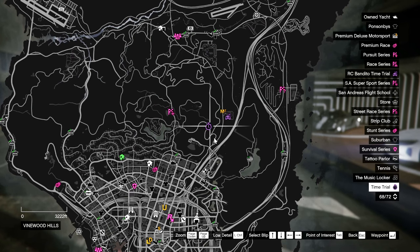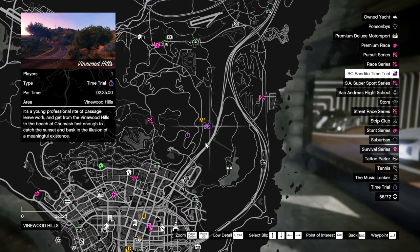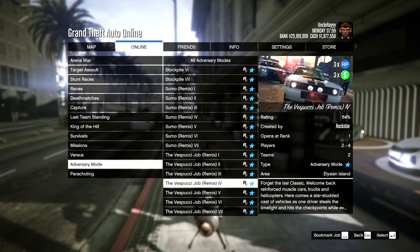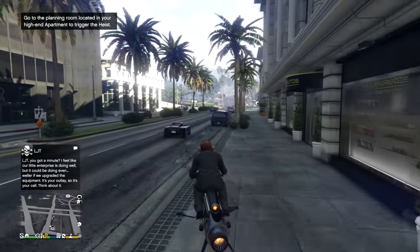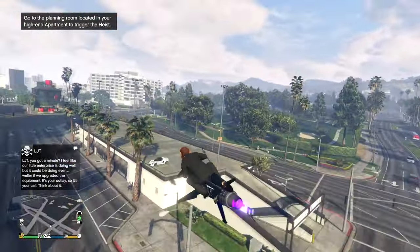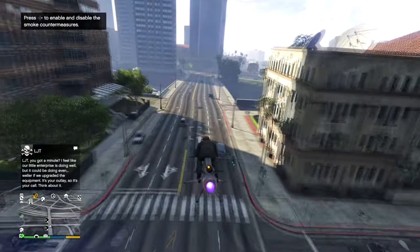RC Time Trial and Bandito Race Time Trial are right next to each other up in Vinewood Hills, one in Martin's house. The Vespucci Job Remix is back with triple money and triple RP. You can also get a double research boost from bunker research missions calling Agent 14, as well as double resupplies from bunker resupply missions, and an increased RP cap on missions, races, and deathmatches.